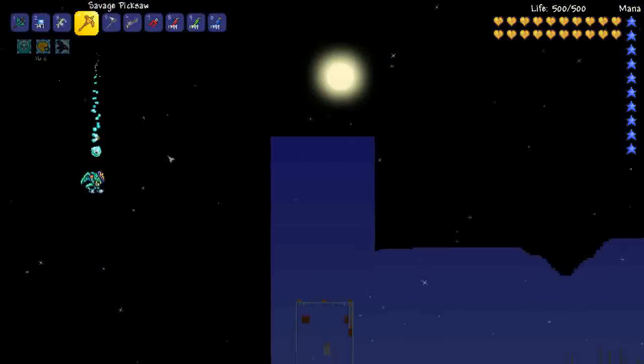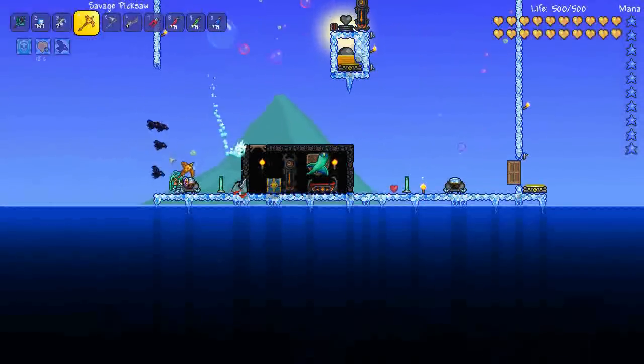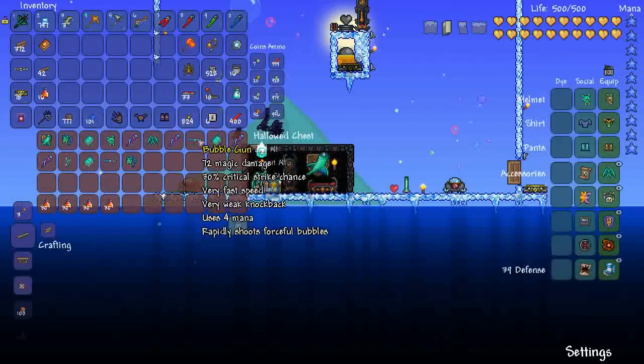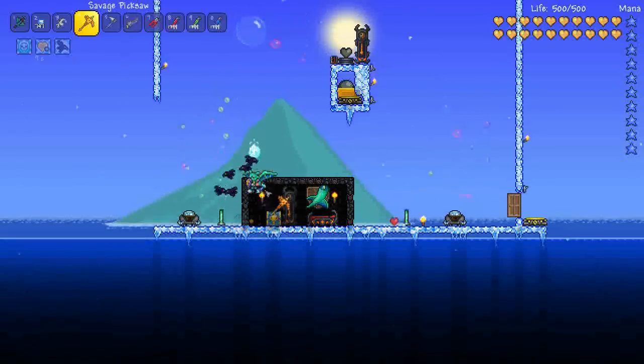That's how good they are - they are at least three times better than the Christmas wings. I can't believe how much better they are. So you can farm all the fish run items really easily with this, including the bubble gun.